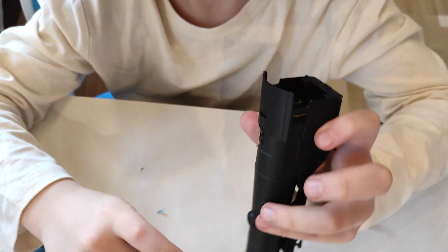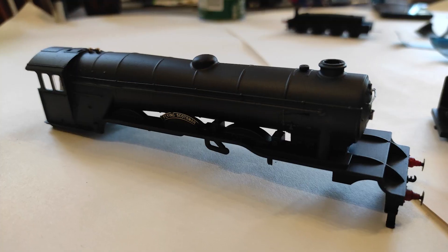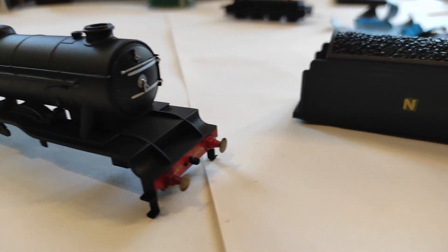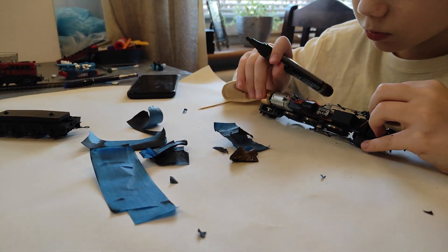In 1988, Flying Scotsman was shipped to Australia for a rail tour. You can see the finished model unmasked and ready to be reassembled.